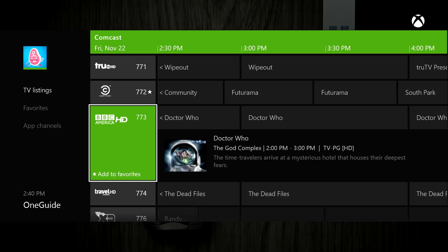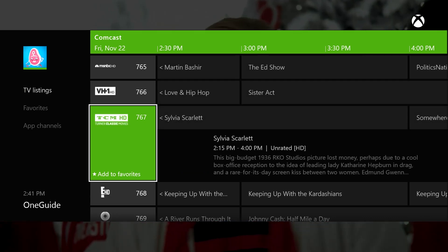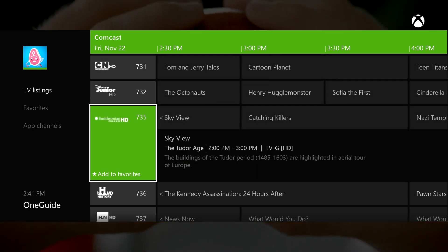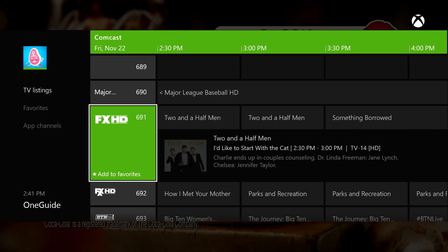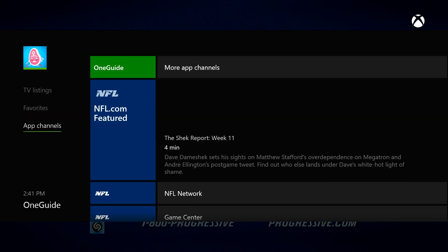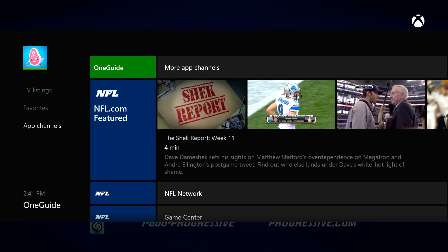So Comedy Central, add to favorites. Let's add altitude - that's a good station, add to favorites. Red Zone - that's an important one to add to favorites. So we've got the favorites and you can just navigate through all the favorites right here. Or you can just say what channel you want. The NFL app has a channel on it so you can just watch a stream of NFL videos through the NFL app.